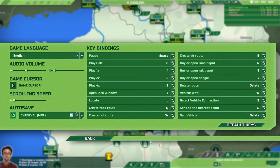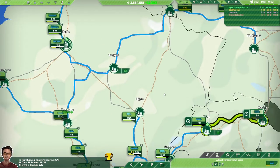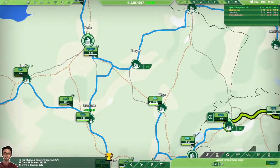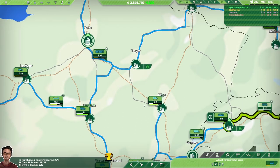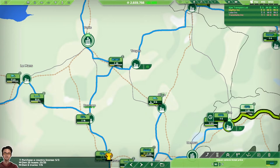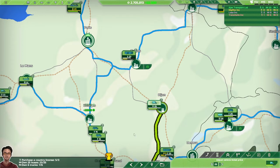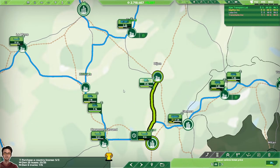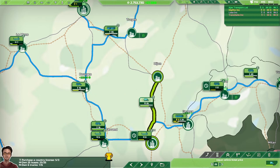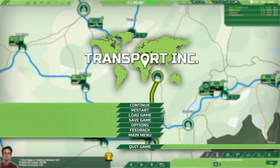I've just turned the game cursor off, so let's see what difference that makes. Yeah, there's no obvious cursor in there. The one disadvantage with the hardware cursor is that you can't tell you've got multiple functions available when you hover over something — there's just no visual cue to the fact that you can do something interesting with a particular object under the mouse. So I'm going to turn it back on.